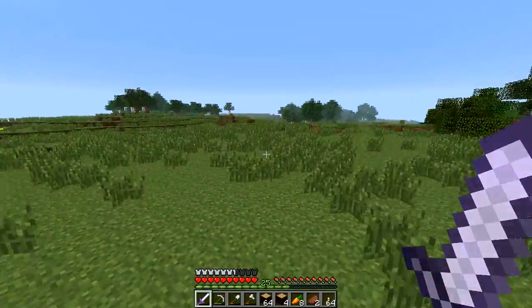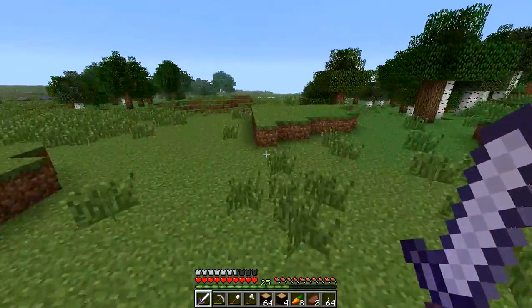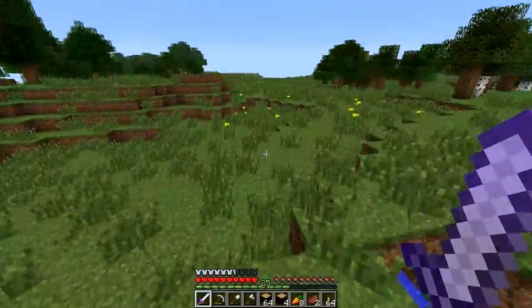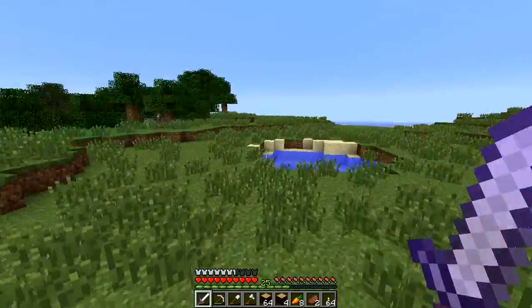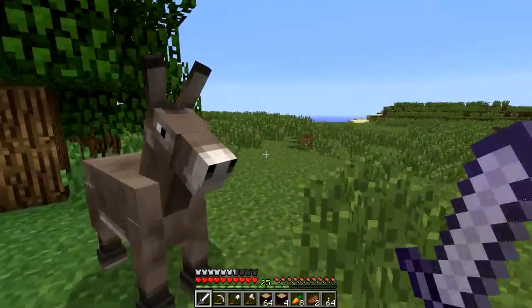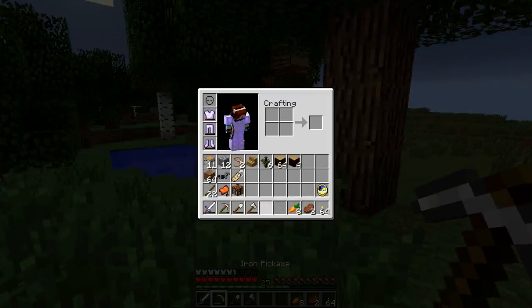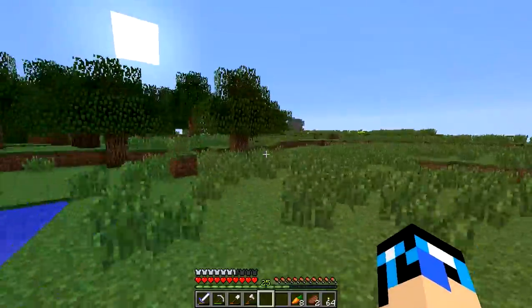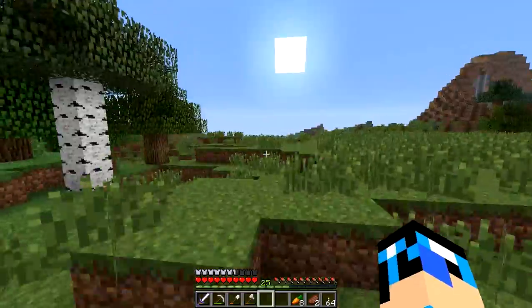Plains biome — horses, please, where are ya? Hopefully you're in this general direction. If not, I'm going to have to generate more biomes, more chunks. Minus 300 is my X coordinate for my house. That's a mule. Aww. But you're a good sign that there are other horses in the area. I thought I saw another horse — more like a horse, because that was a mule or donkey.